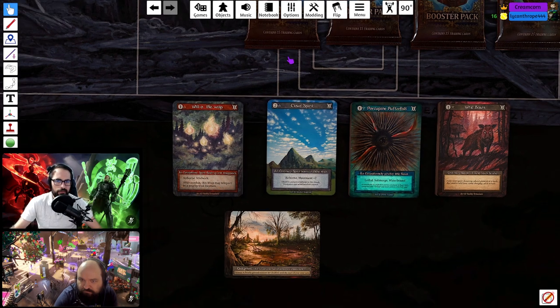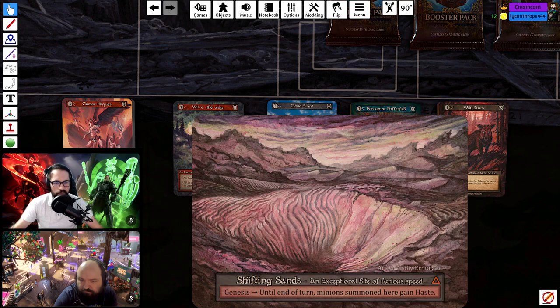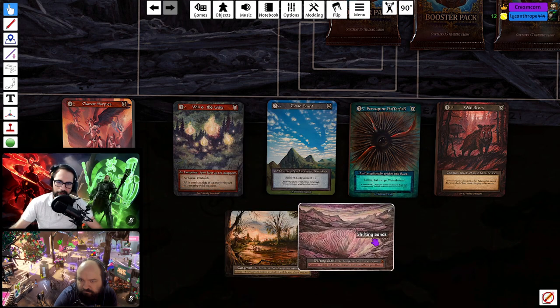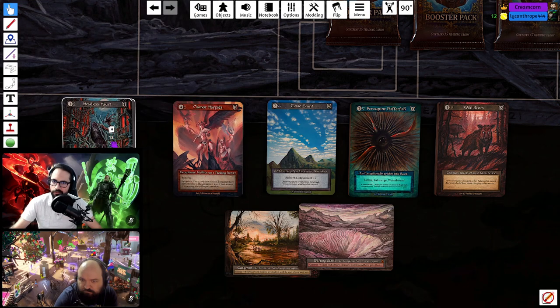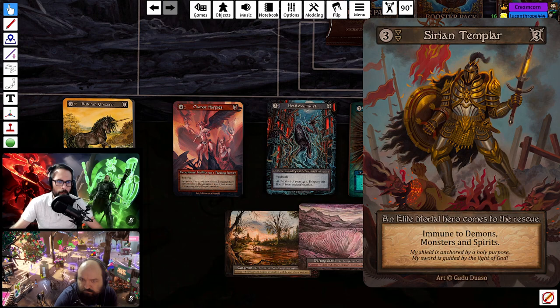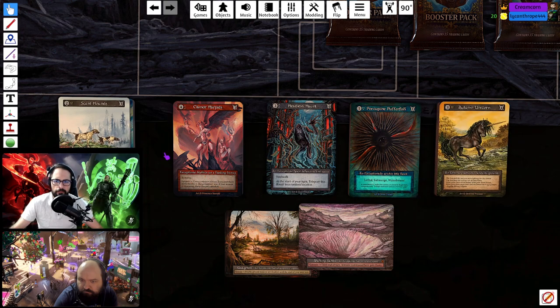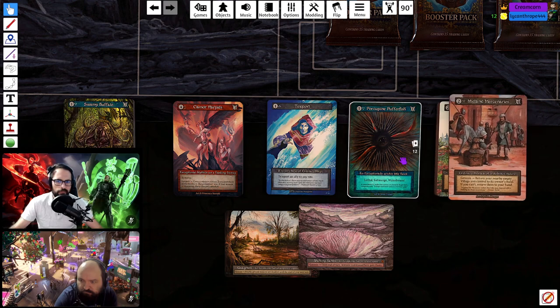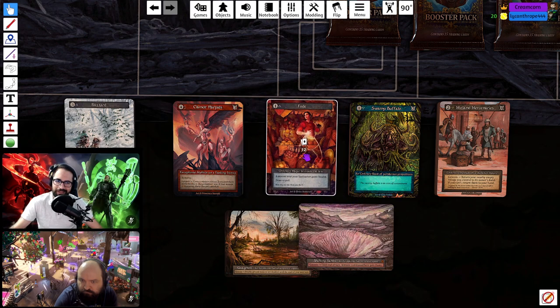Pack four: we're at 11, 8, 12, 10 across elements. A land — the Shifting Sands — people were saying this is broken, so we definitely want to think about playing that hard, plus we got the Cone of Flame. Fire's looking pretty good. We got the Harpies — great — the Headless Haunt — love that. The elite is Syrian Templar, which is solid but not a bomb.